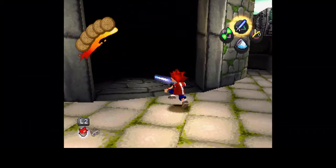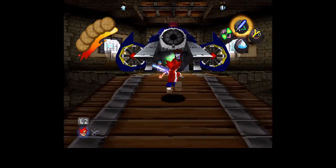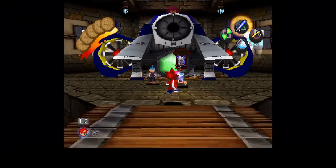Even for Jumping Flash, you get through the original worlds and the extra worlds in an hour and a half easily. Capcom's 1941 you get through in like 20 minutes.